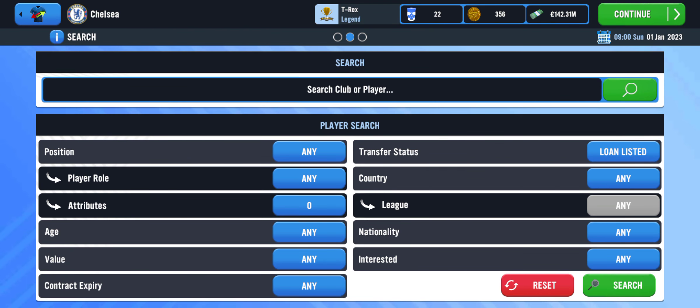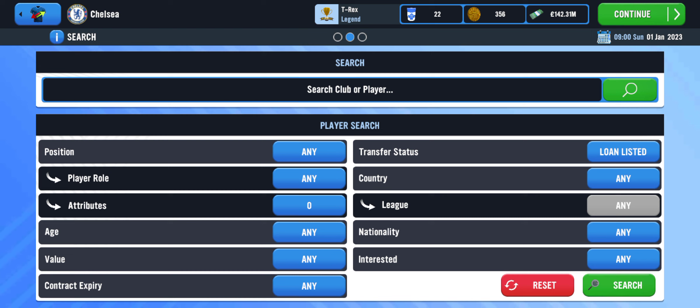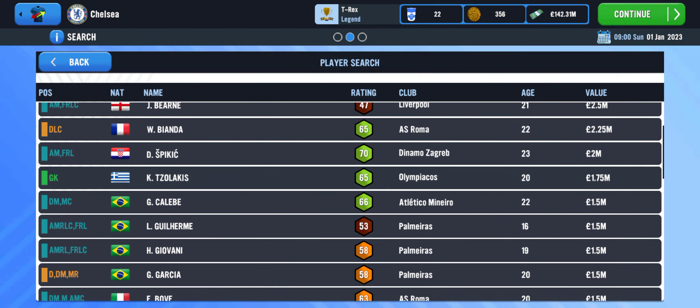What you do is go to the Transfer section, check the transfer status for low-listed players, then click Search. First of all, look at the player's age.